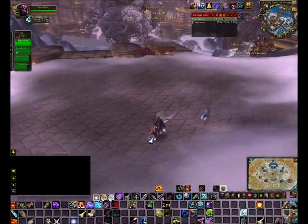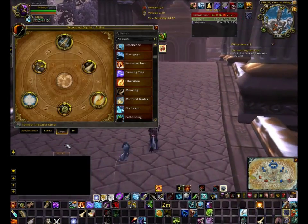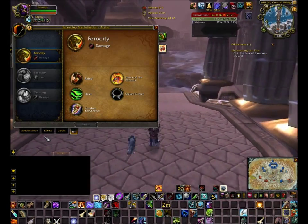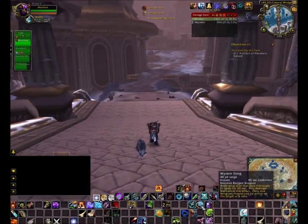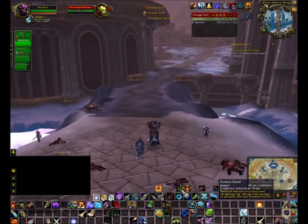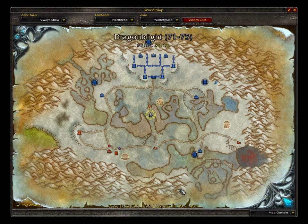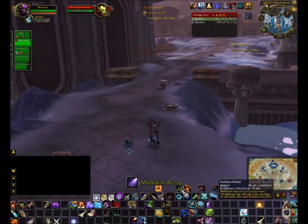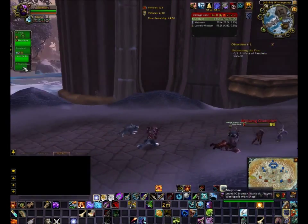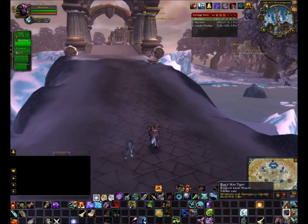I prefer the wolf pet because it's best for damage — make sure it is ferocity because that does the most damage. It also has Furious Howl, which only wolves have, and it increases your critical strike chance by 5%, which is majorly good if you can get crits off. That's always a good plus.